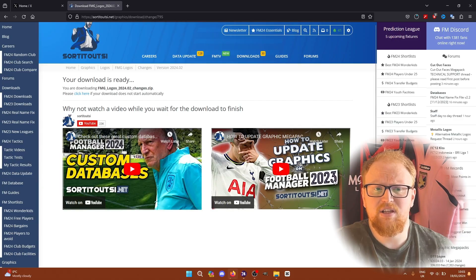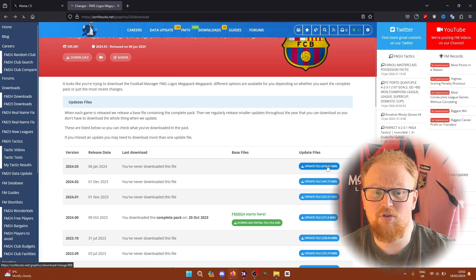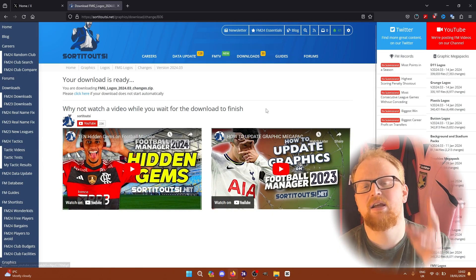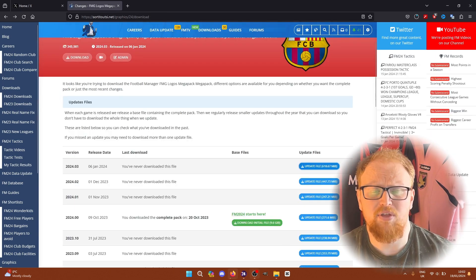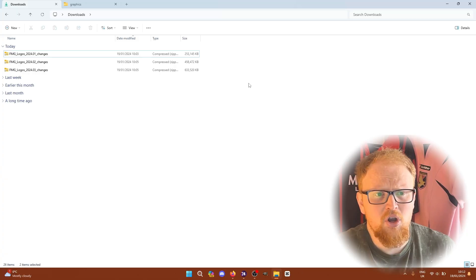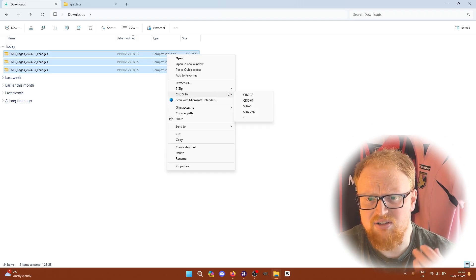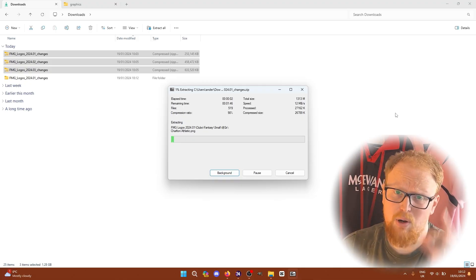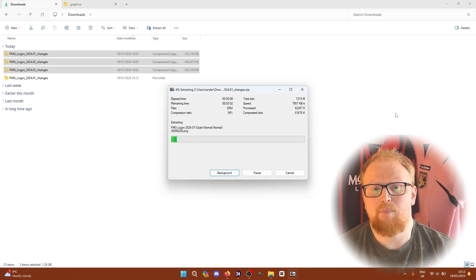We did a similar video last year for Football Manager 2023 with basically the same instructions — that's available too. If you want to subscribe to our YouTube channel make sure you do so you see videos like this. Also subscribe to my own personal channel — I've just about finished the Beat the 92 challenge that I've been playing as my main save for FM24, and I'm about to start the Glory Hunter. The three downloads have finished, so we can move on to extracting and installing the logo packs.